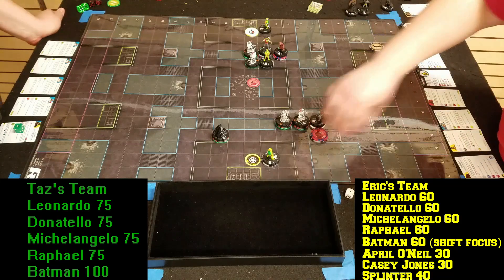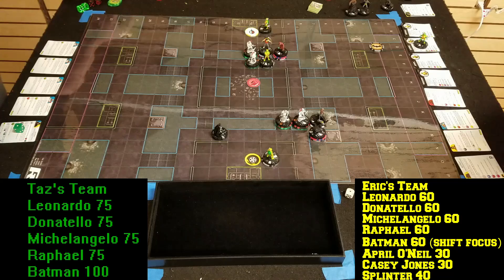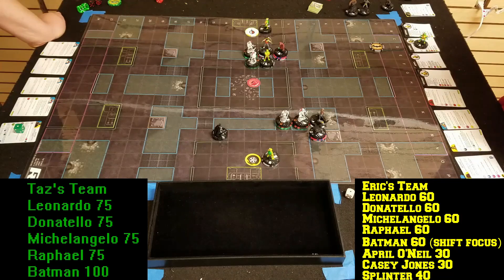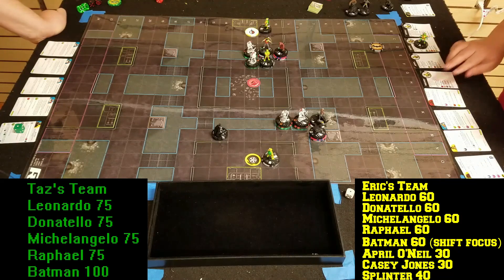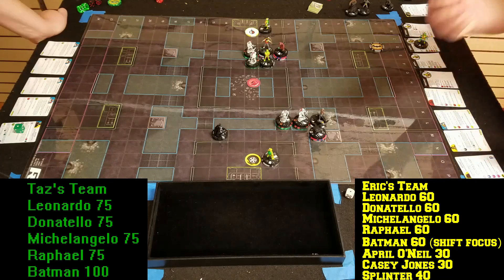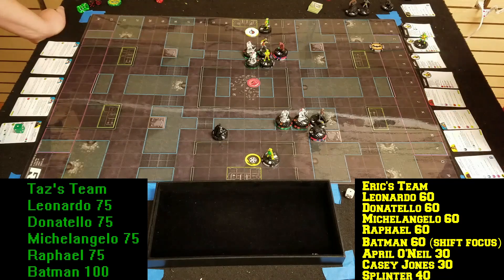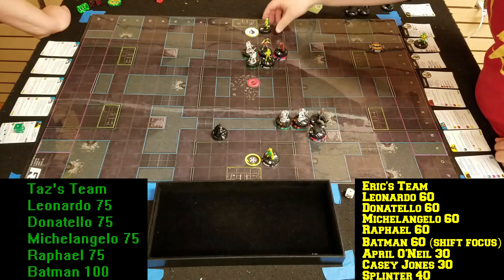Going for Batman — eleven to seventeen, that'll hit for two damage and a token. One more with the push — but he does not have Willpower on this one. Batman clears. Very good turn — these chase Turtles are such a pain.